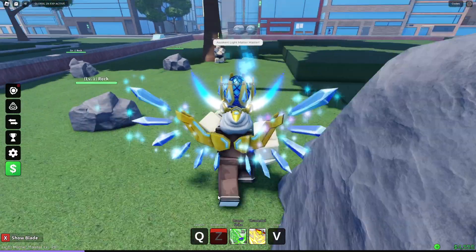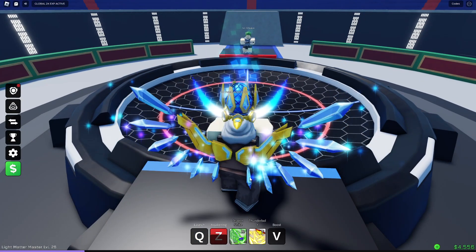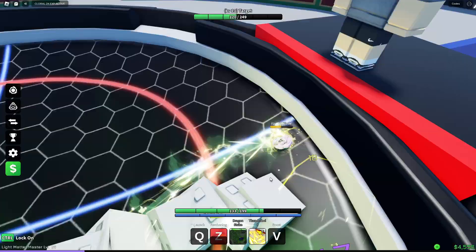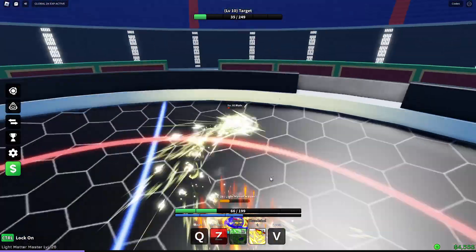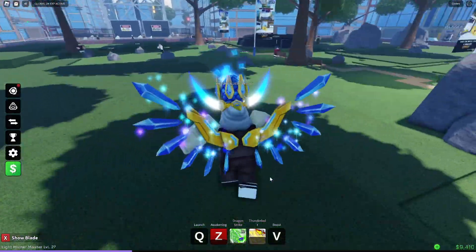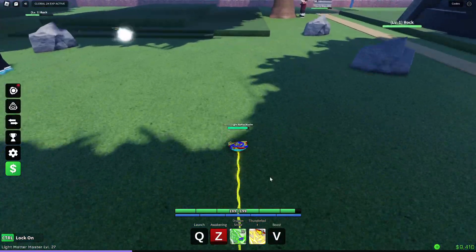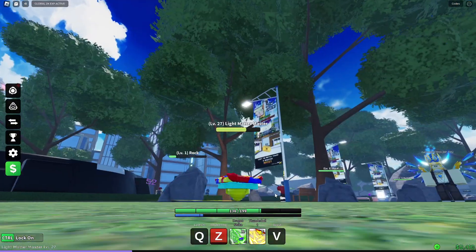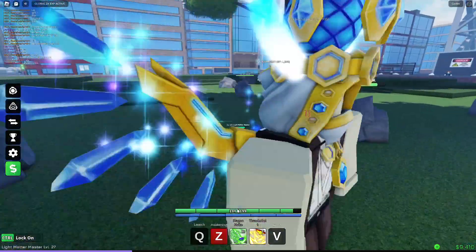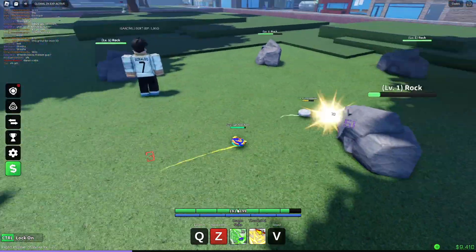Now let's go to the level 10 trainer — we're going to have to fight all out. You don't get all these abilities right away because you only get the boost ability at first. I almost lost, but let's pretend I didn't. When I did the boost, this is how the boost looks — most likely because of the part on the bottom. Your blade has HP and just loses HP over time.